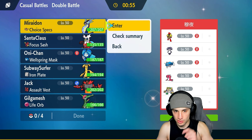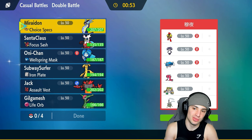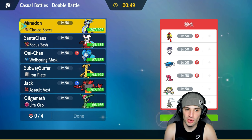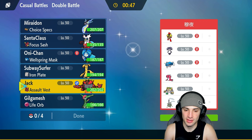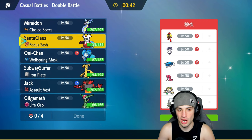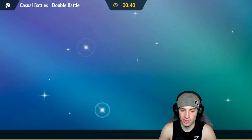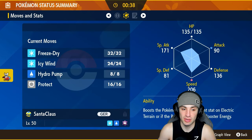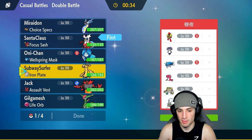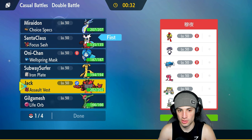I want to lead with Miraidon but we might have terrain problems, so I might want to put Miraidon in the back. For our lead, I'm going to go Iron Bundle — strong Pokemon with Hydro Pump, Icy Wind, and Freeze-Dry — alongside Incineroar.